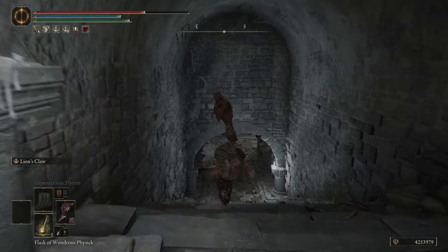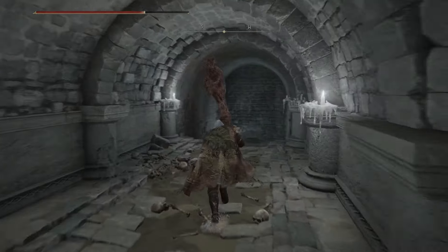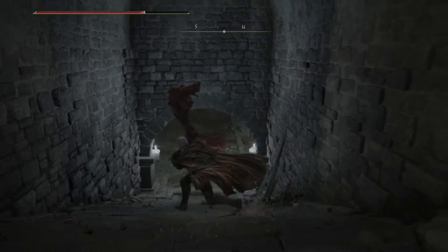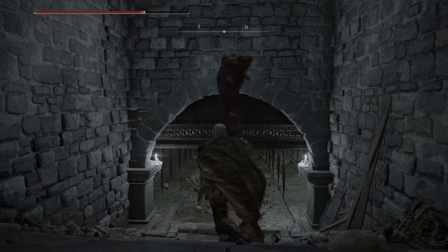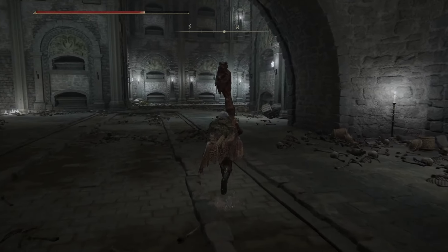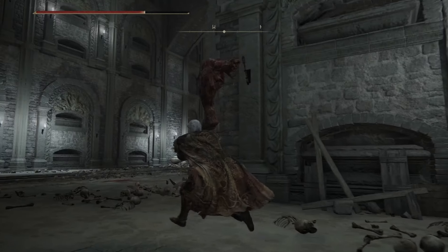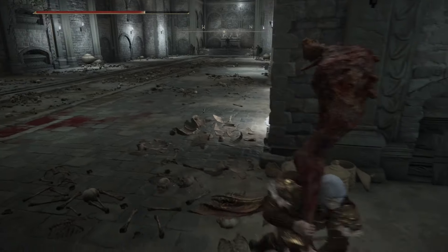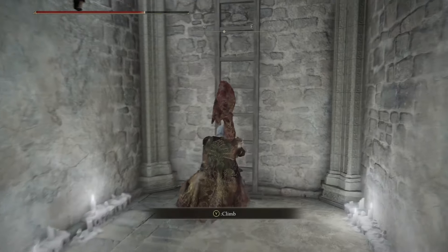Head through here and take a right. There's going to be a trap in here that we need to bait — walk out like this and bait it. When it lands, run past. There's going to be another trap up here, so bait it around this corner, and we're going to loop around right here.